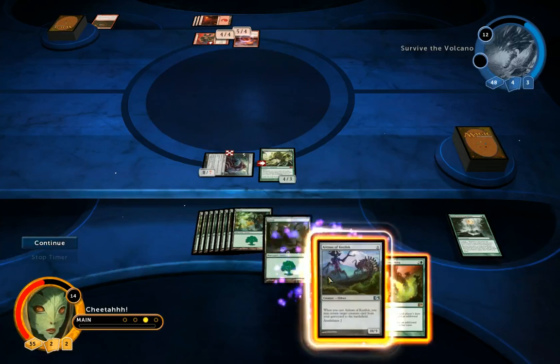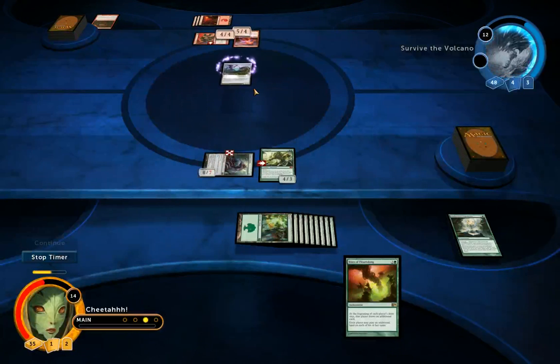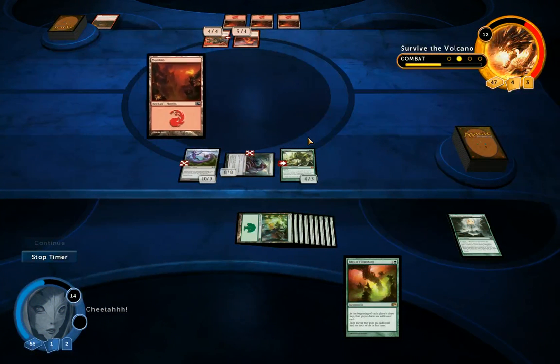I've got the Slaughter Master achievement. I can play my second Eldrazi and return a creature from the graveyard to the battlefield. Maybe I should have attacked with both, but it won't matter really — he's not going to be able to stop me. I don't think any red card in the entire of Magic could stop this army from killing him.